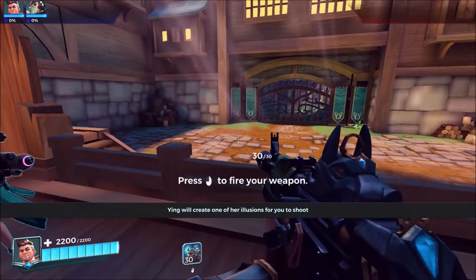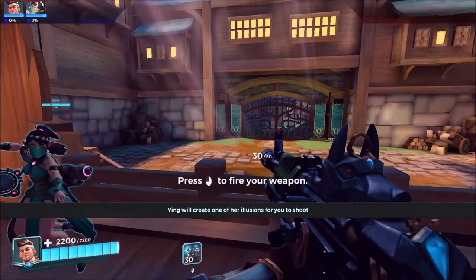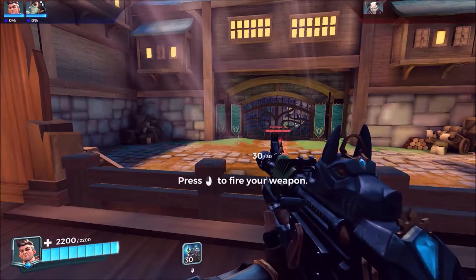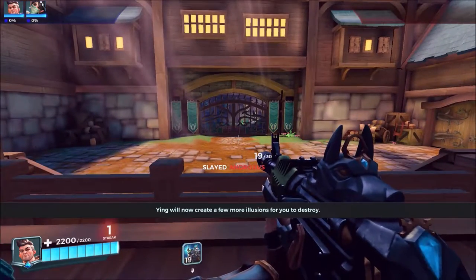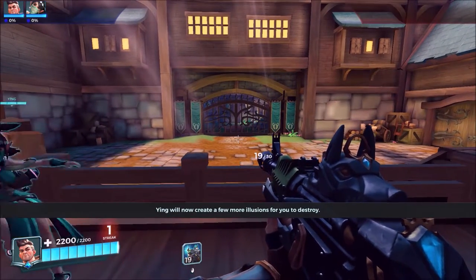Ying will create one of her illusions for you to shoot. Well done! Ying will now create a few more illusions for you to destroy.